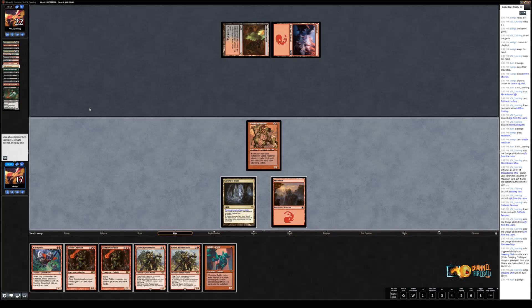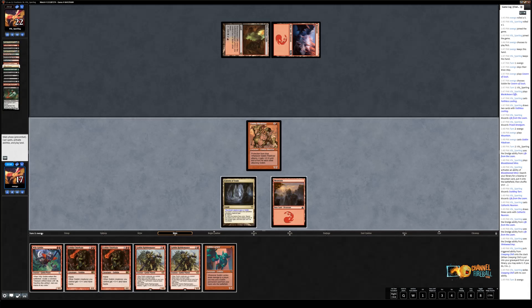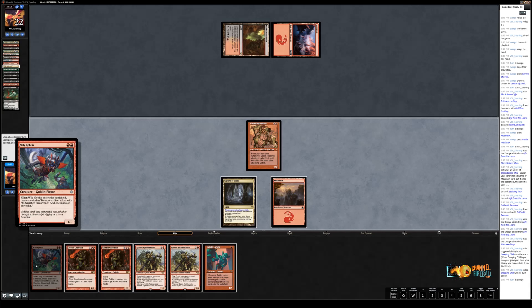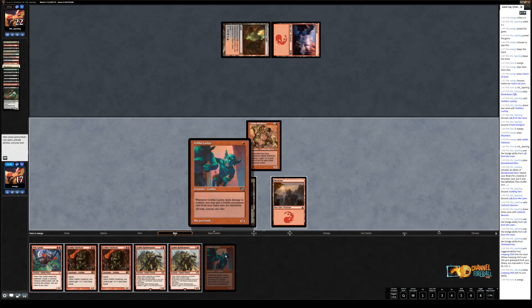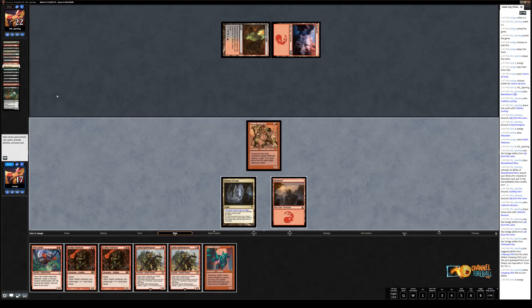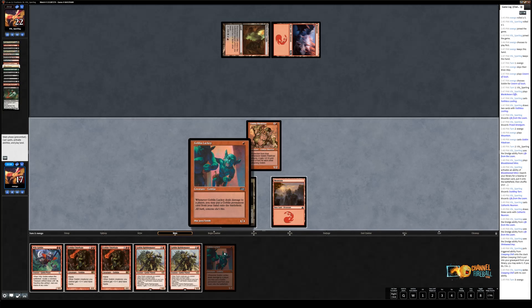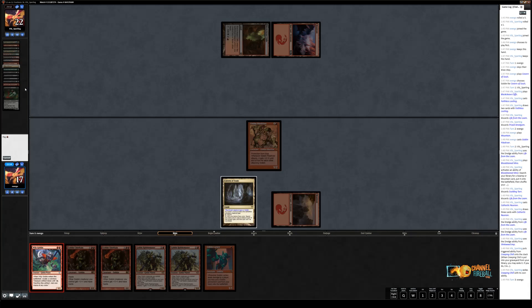I'm going to dredge a Life from the Loam and I'm going to dredge another Life from the Loam and a Stinkweed Imp. I really wanted to hit a Narcomoeba because I've got multiple Prized Amalgams. I didn't do that — I hit a Creeping Chill. So I've managed to drain my opponent's life for three. I have a Bloodghast in the yard now, so it hasn't happened yet for me but it's a matter of time. Looking at my hand, we're trying to draw our third land to play one of these Rabble Masters. I think we're most likely to play Wily Goblin this turn just because we need the treasure token — and since Matt has a Dark Blast, playing the Lackey would definitely be the incorrect play.